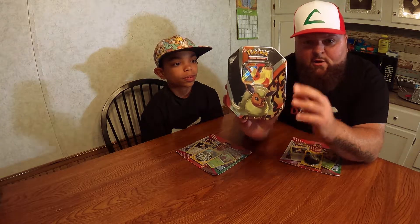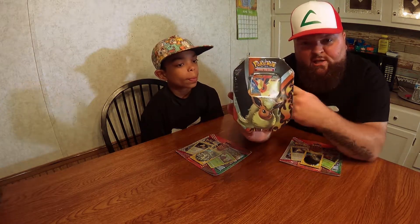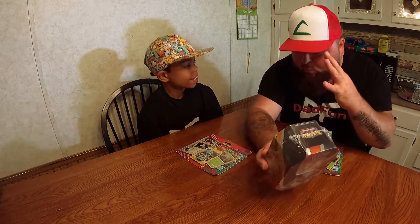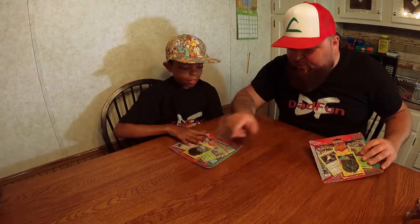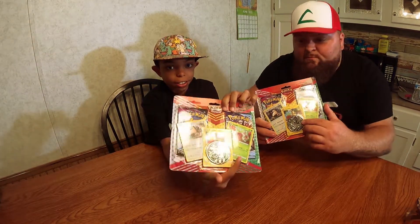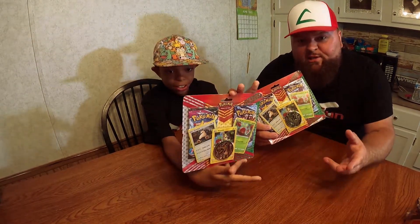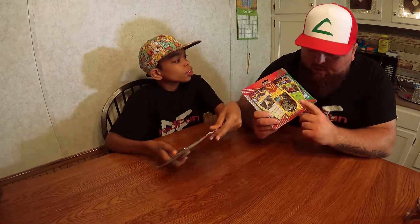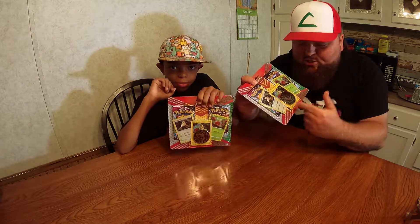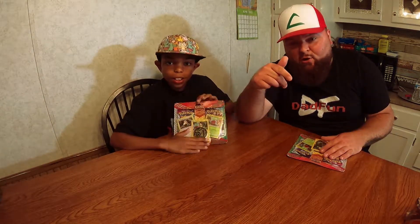The Flareon case comes with four packs, so I'm gonna get two and he's gonna get two, so altogether we're each opening four packs. There's a Charizard coin on the front — is that a sign? It's just high hopes. They come with the Charizard coin so we are hoping there is a Charizard card in one of these packs. Let's dig into these packs and see what kind of cards we come up with.